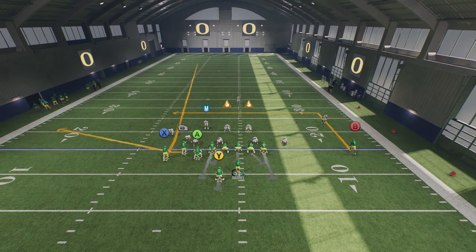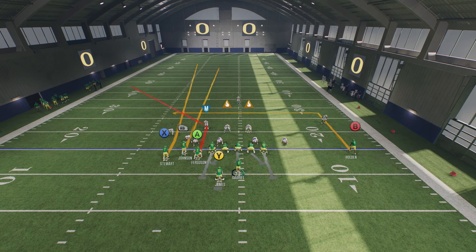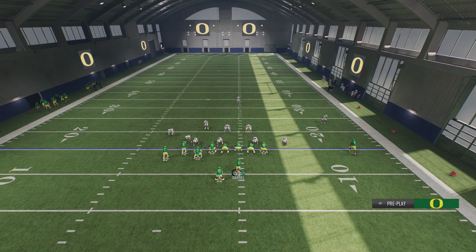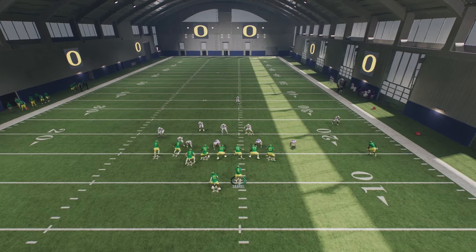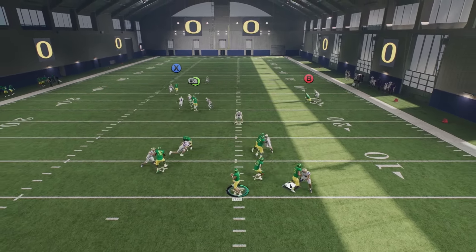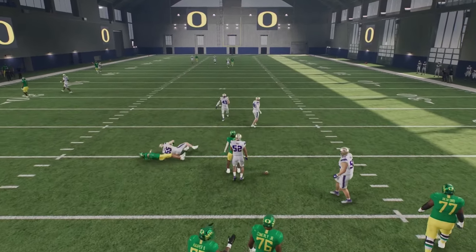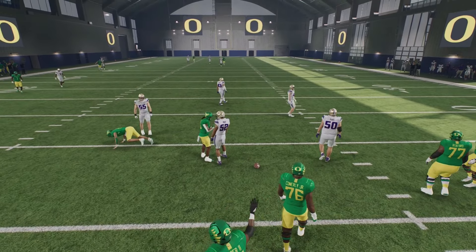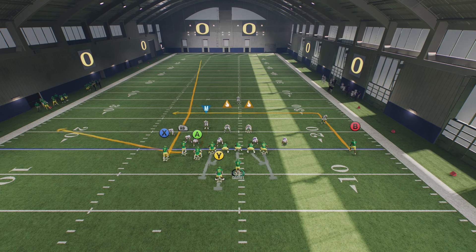The only issue I have with the corner route is the traffic. Sometimes there's too much traffic and it'll put the corner back in a better position, stopping the corner route. But if there's no traffic and the routes are run the way they're supposed to, the corner route will get wide open against man — like right there. That's what I mean about traffic, and I didn't even put B on a comeback route. But if there is no traffic, or if you know they're in man coverage, leave RB on the route he's on so he doesn't get in the way of your corner route.